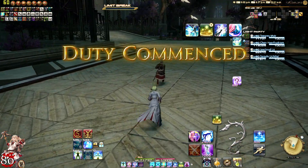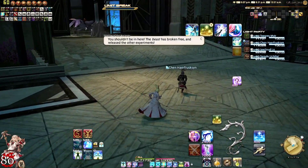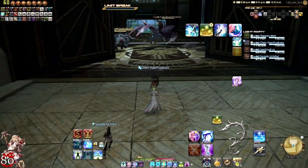White Mage is straightforward — heavy heals. We're going to watch how many mobs the tank pulls, and then pop cooldowns based on that.